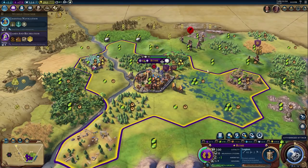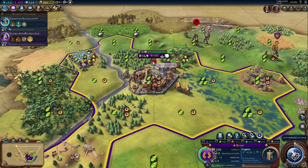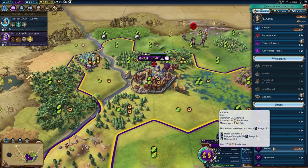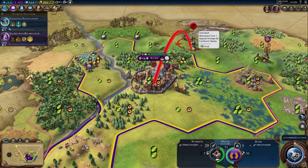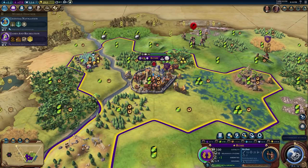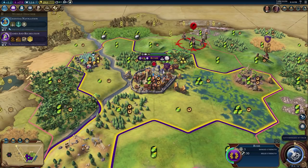Let's look at an early game Rome example. We don't have our campus district complete yet, and we have no ranged units, so if we click city ranged strike you'll notice we only have a 3 ranged attack strength. We're actually one turn away from finishing our archer. If I build the archer this turn and advance to next turn, our ranged strike would go from 3 to 25 — a huge jump. And even if these were renaissance walls, we'd still only be doing 3 damage with the ranged strike, because walls don't determine damage — only your units do.